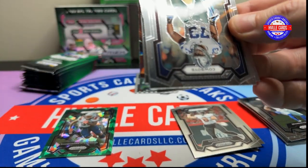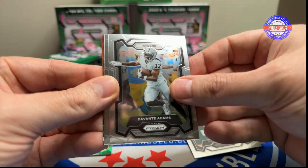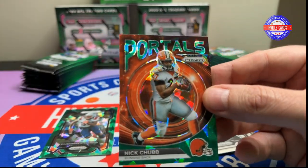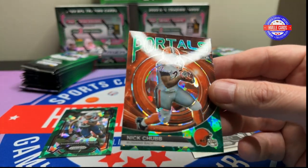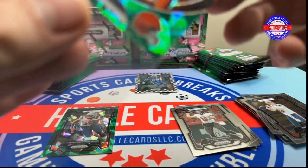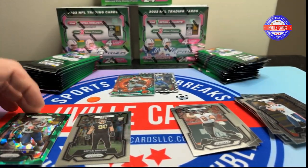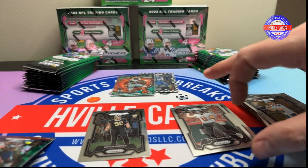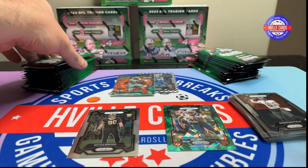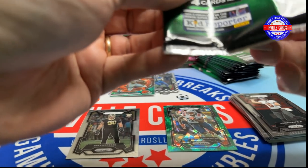This is going to have a Kid Reporter in every pack. Tyler Smith, Devontae Adams, Mack Jones, and a Portals Nick Chubb. I like these Portals — these Portals look really good in the green ice. You can get multiple green ice. I don't know why they said one per box.